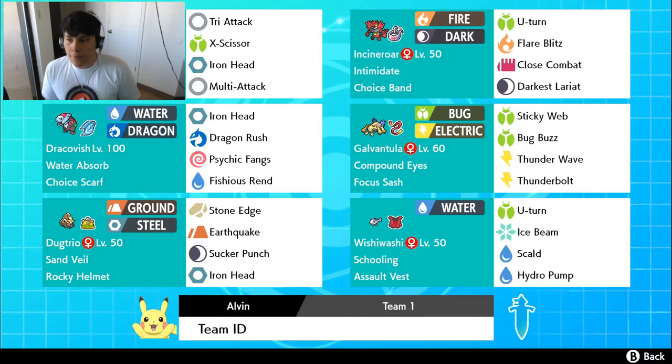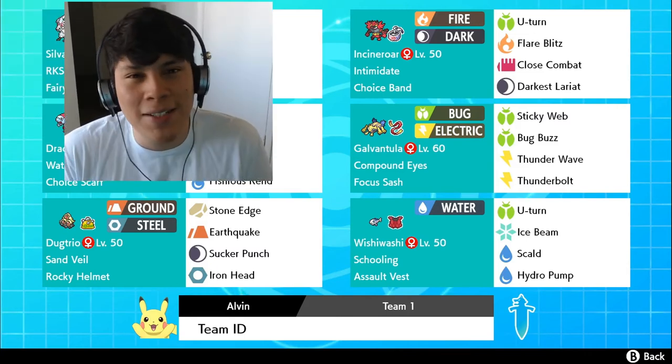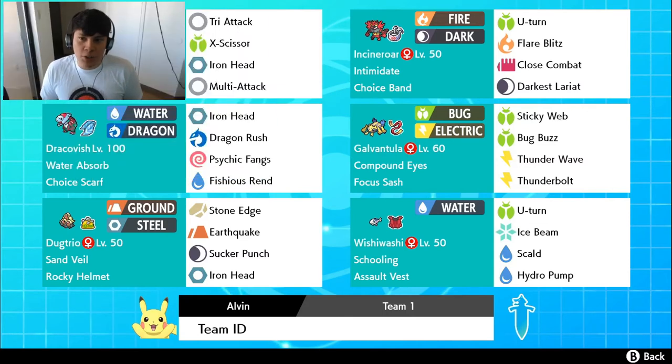Incineroar is a little bit of an interesting moveset, in my opinion, because most Incineroars you see have invested in Speed and Attack, while my Incineroar is invested in 252 HP, 252 Attack, and the rest into the Defensive slot — trying to take advantage of that Intimidate and trying to take advantage of Bulk. I'm not really scared to be outsped given that I have Sticky Web and Thunder Wave on this team. We're running U-Turn for Pivot, Flare Blitz for primary STAB Coverage, Darkest Lariat also as primary STAB, and Close Combat for Coverage. There are these pesky Ferrothorn running around — I say that in every team builder — and I'm prepared for that.